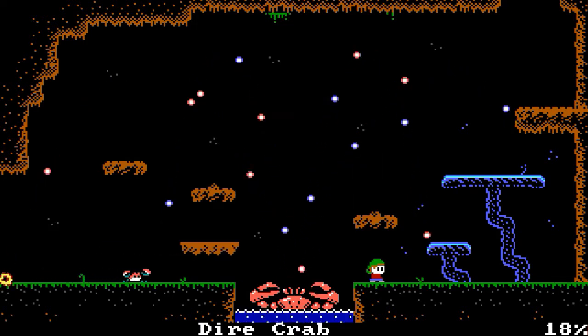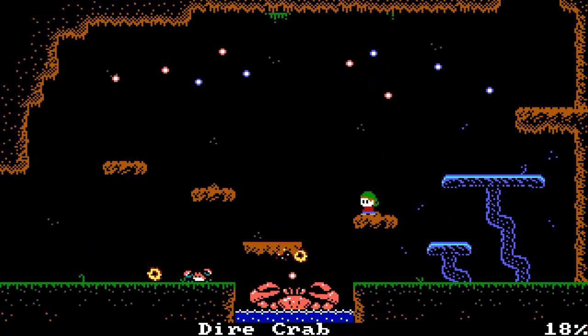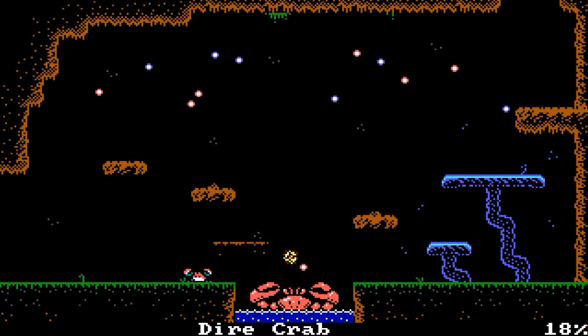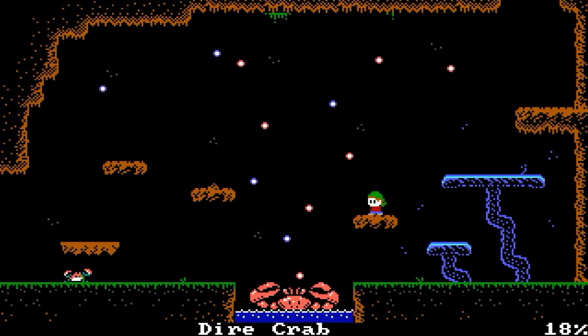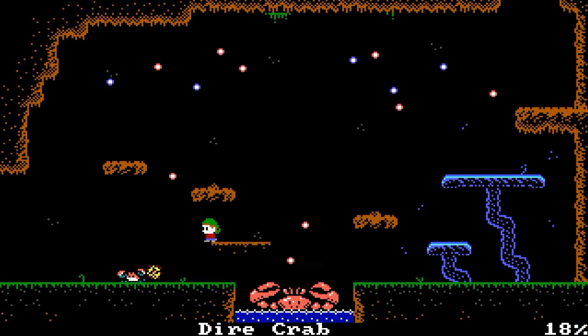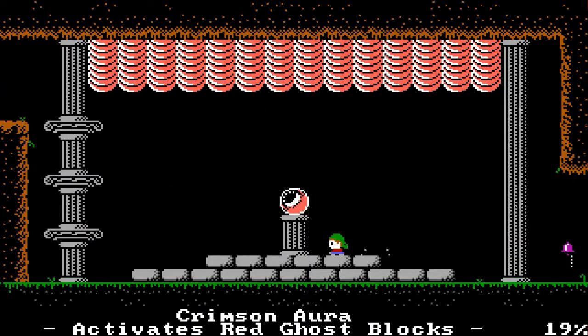This is a safety zone too. Three, two, one — now. I got the red orb. It activates the red blocks.